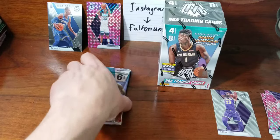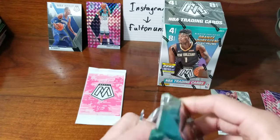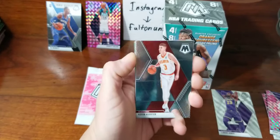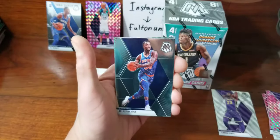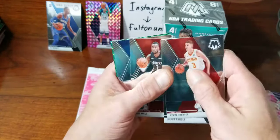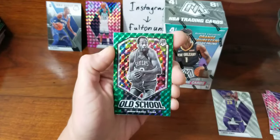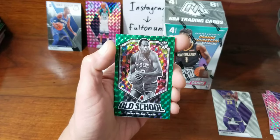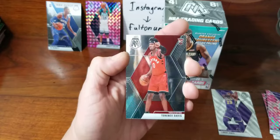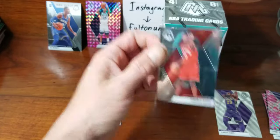Alright the Jam Masters — let's start trying to build sets of the inserts. I've got a big stack of inserts. Kevin... Julius Randall, John Wall, Al Horford, another insert green of Moses Malone old school. Rookie is Terence Davis from the Raptors — got one of his autographs earlier in the year.